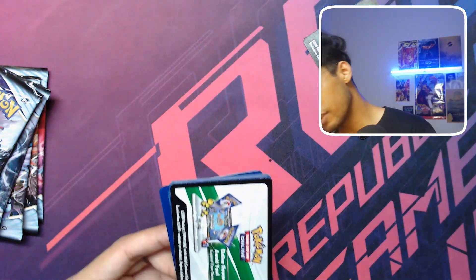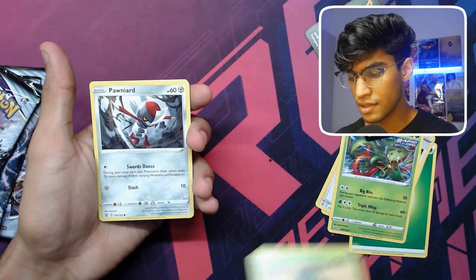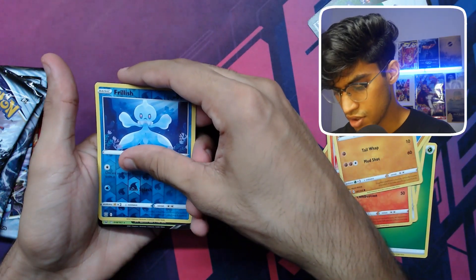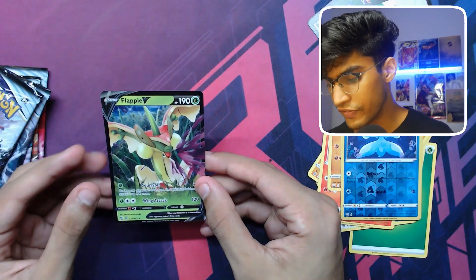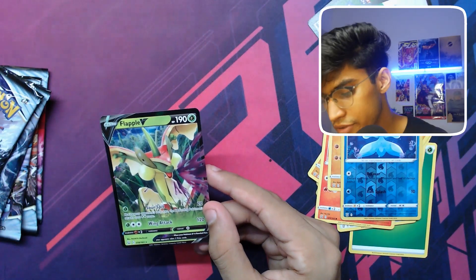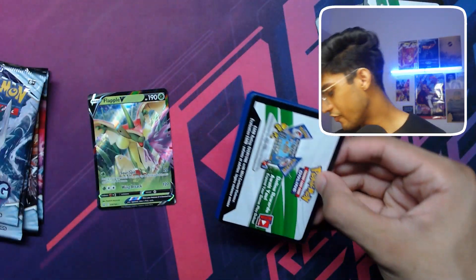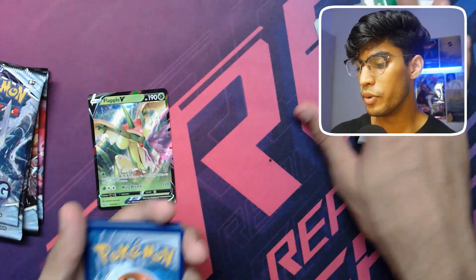Final Battle Styles pack — it is a white code card! Hopefully it's a full art hit. Phoebe, Carnivine, Cacnea, Ponytar, Timbur, Tepig... I think I see a hit. Frillish... oh, I think it's a V! A Flapple V! Not bad, not bad — not the alternate arts that Battle Styles is really known for, but still a hit and I will definitely take that.